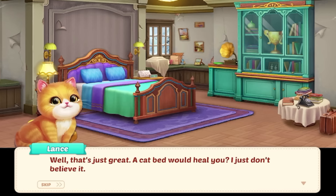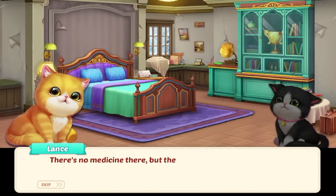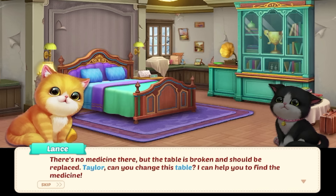'A cat bed will heal you — I just don't believe it.' Lance, she's really tired, we need to let her rest. 'Don't worry, Lance — Taylor is looking for medicines for me.' Hopefully we can fix that light fixture soon too, because it really does not look safe. 'Taylor, maybe the medicine is in the box next to the window, or on the table beside the wall — you can check these two places.' There's no medicine there, but the table is broken and should be replaced. 'Taylor, can you change this table? I can help you find the medicine.'